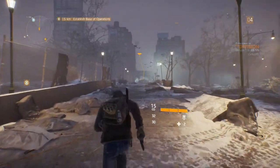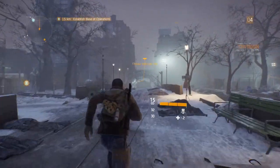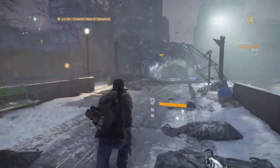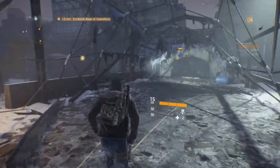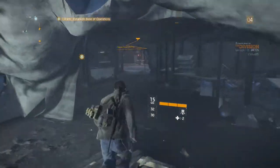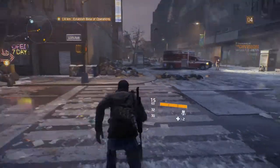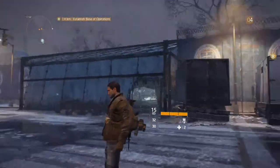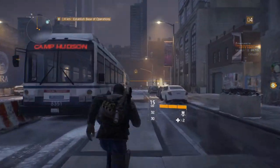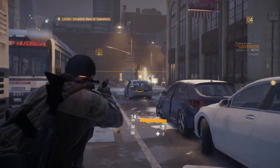It's good there's a sprint function, because otherwise you get bored just walking around everywhere. Let's head through here and see what we've got. It looks like we're actually out into New York City now — out into the Big Apple. We can aim now as well, just trying some shooting.